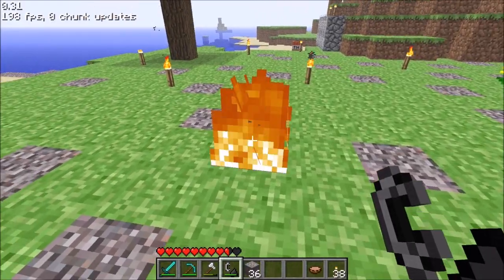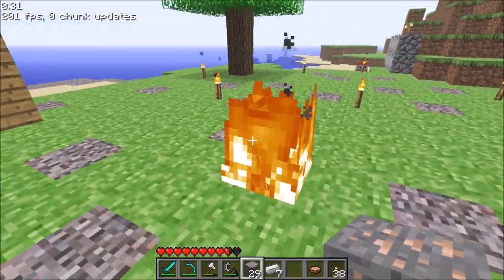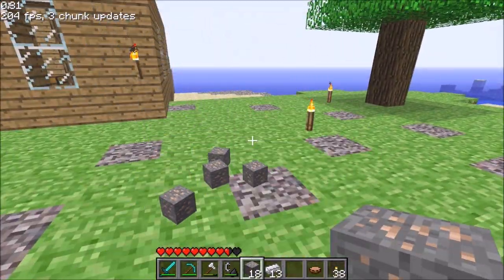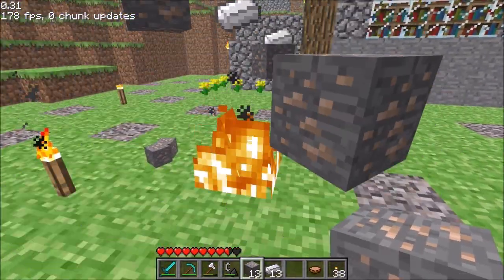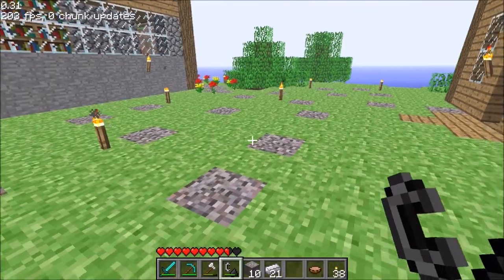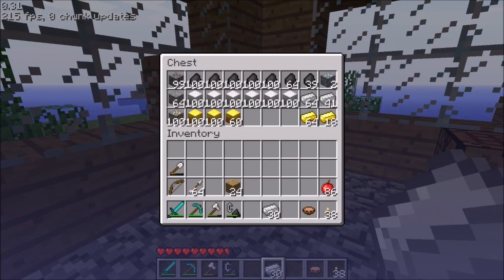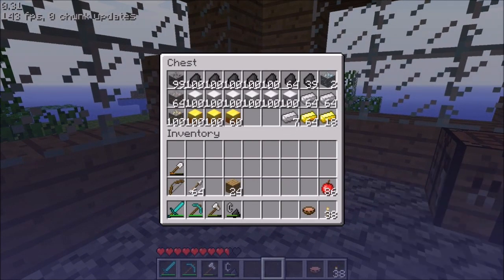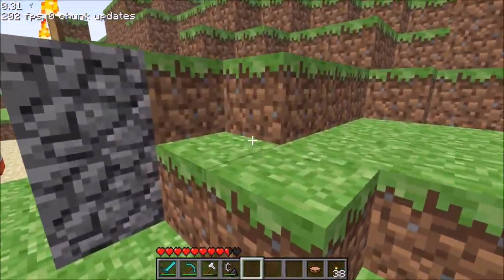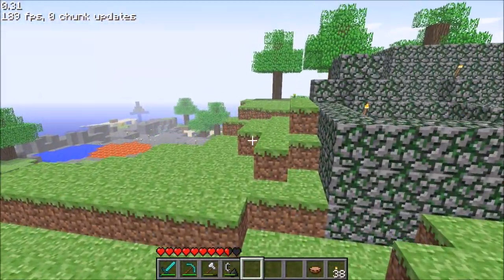One noteworthy feature - which is another nerf - is that when you smelt ores now, they only drop one instead of dropping one to three. So I should get 36 out of this stack, unless I lose some. This lava and fire is really pranking me. I got 30 back - I lost six. This update is F-tier. This is a bad update. I do not like this upgrade, and hopefully a lot of these nerfs will get addressed.